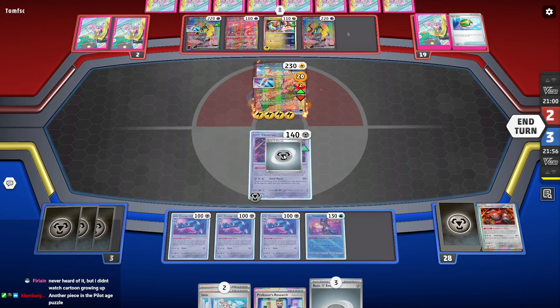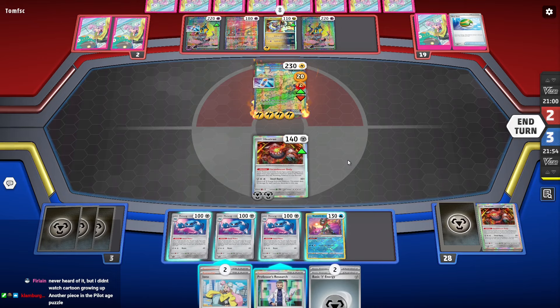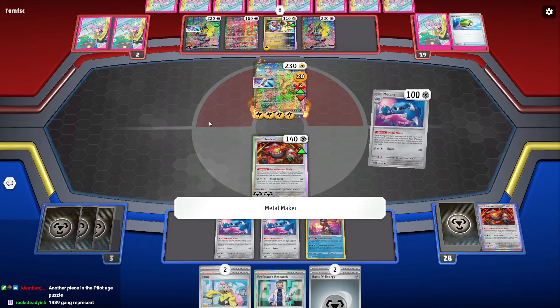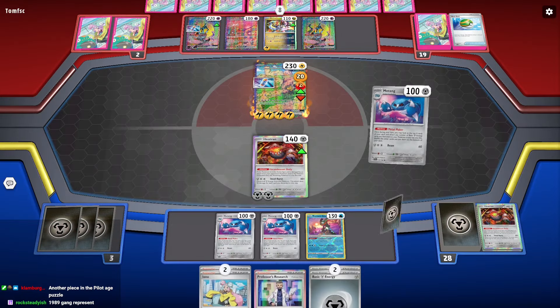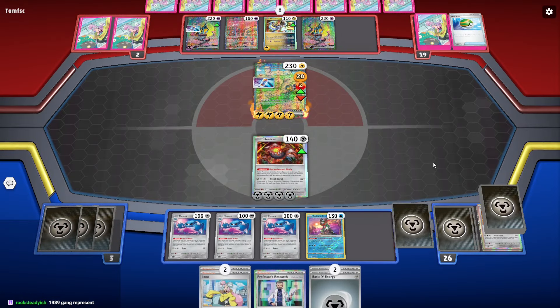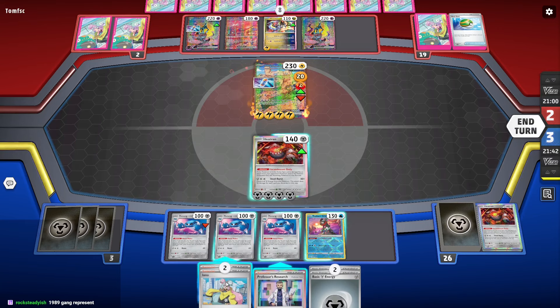We have three Matang. We only need two energy — that's perfect math. We Matang first. Boom, game! Adding the Basculegion changed the entire complexion because we were able to put all that energy back into the deck.